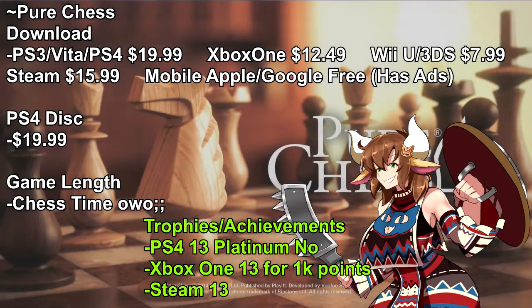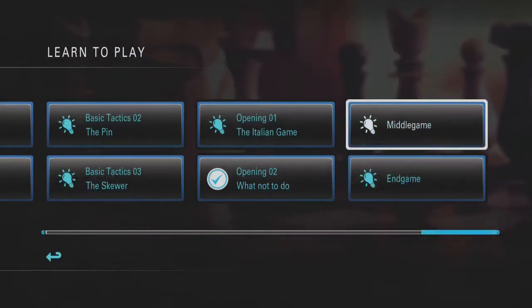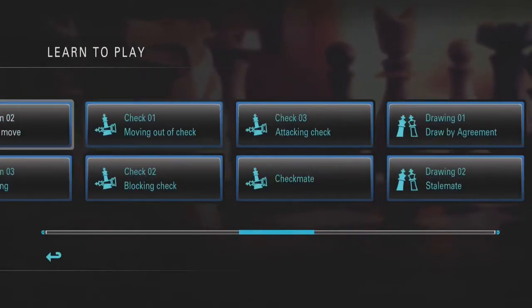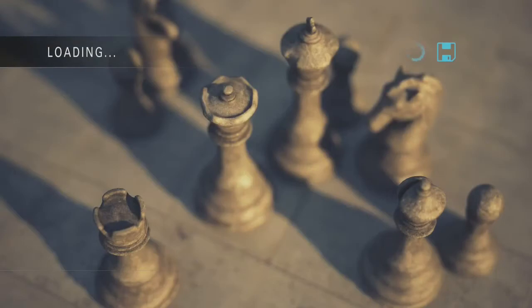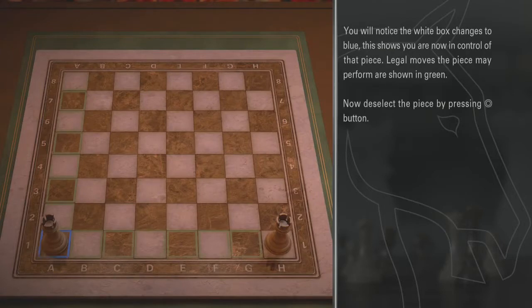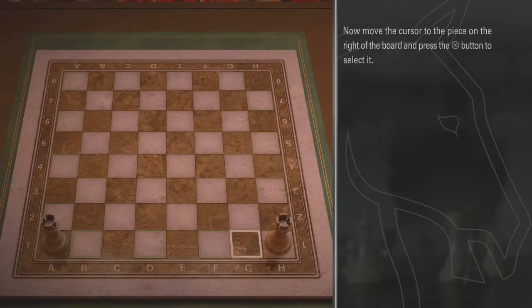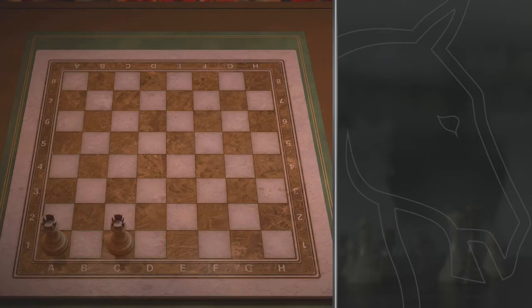Hello, and welcome to The Proving Grounds. Today is a game of mind over matter, with little pieces moving across a board. Today we at The Proving Game — did I say Proving Grounds? Proving Grounds? We play chess. Yes, chess. We're checking out Pure Chess, which is on multiple platforms, but you're viewing the PS4 version.